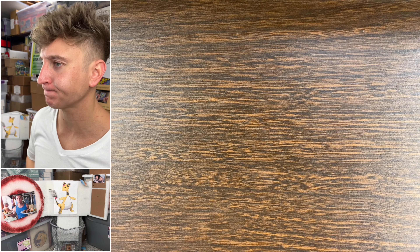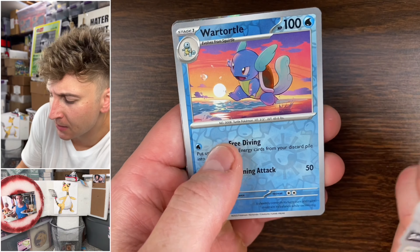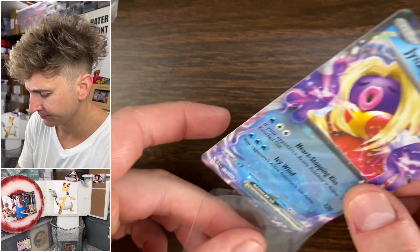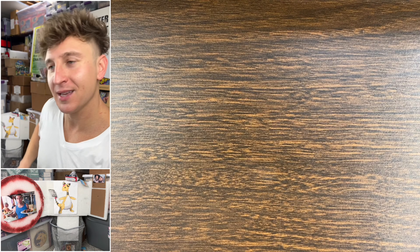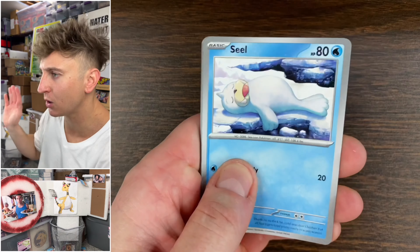Next pack, come on — positive energy, positive vibes. Something big, come on. This Jynx EX regular — I still don't understand why she had to get an EX, it doesn't make any sense. Next pack — I need to see the Venusaur alt art. I need to see the Erica alt art. That's all I want.